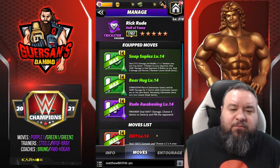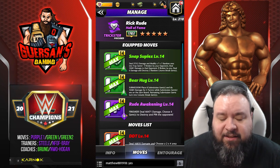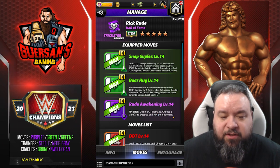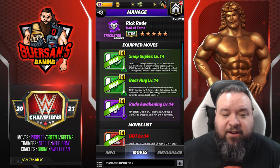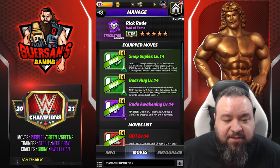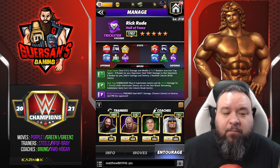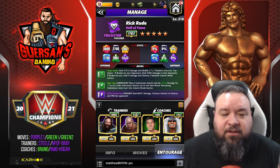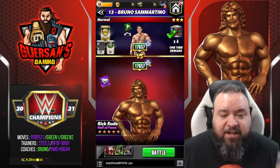Small variation of what we just saw - instead of using the purple two, we're going to use the purple one finisher. This is the Rude Awakening, 10 MP purple move finisher, deals 66.4k damage, choose six gems to destroy and pin the opponent. This is another way to select some of those recurring column break gems, or even just break a trap. It costs a little more though, might be tougher to get going. We're going to use the exact same trainers - you could also use JBL or Jimmy to boost that - and I really like the long submission on this build.